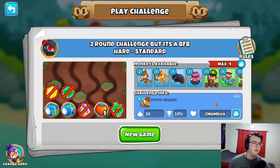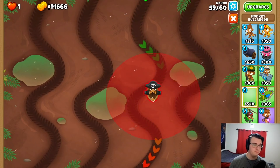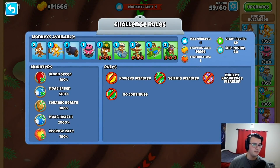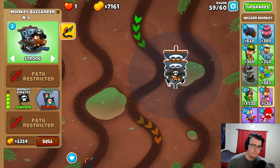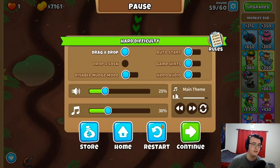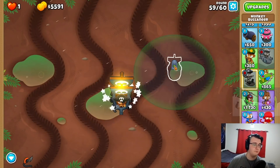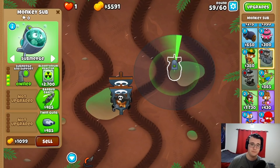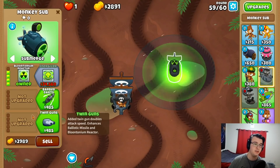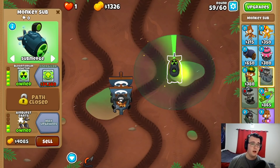Anyway, this one's called No Name, rounds 59-60, no selling, no monkey knowledge. The BFB is obscenely fast and strong, so it seems like a budget challenge — we have to somehow find enough money. Wait, I only need a fourth-tier boat pole! That's all I need, so I just gotta beat round 59. Balloons and ceramics are regular. Camo leads are going to be annoying — how am I beating camo leads? Sub has camo detection. Actually, sub is straight camo detection. Let me play in a different spot — if I want camo detection with this sub I might even go reactor.